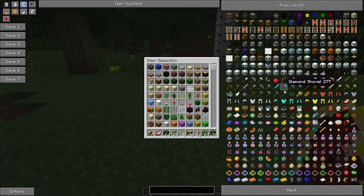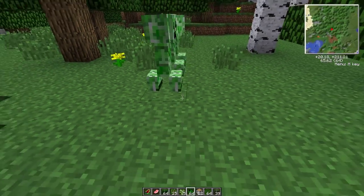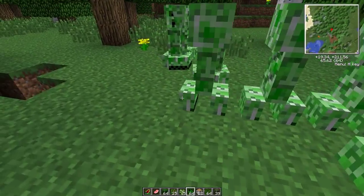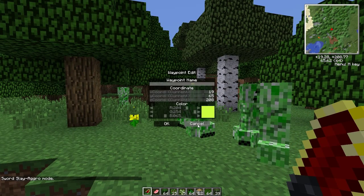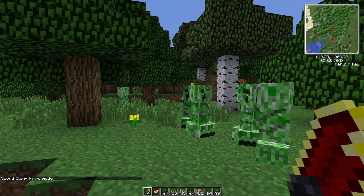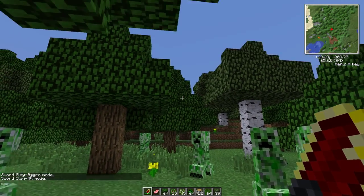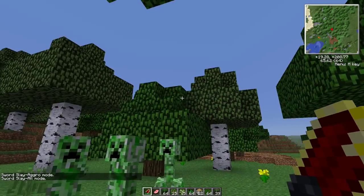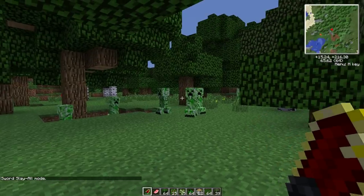There are some other abilities — it works quite like the sword as well. These guys can't actually see me. So we push C, which changes the mode of the weapon. As you can see in the bottom left, it says sword is in slay aggro mode. If we push it again, it is in slay all mode.